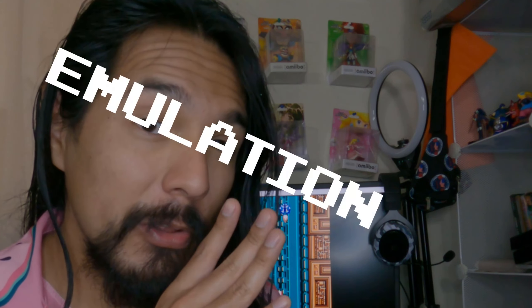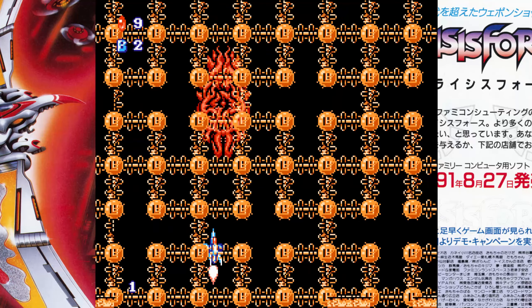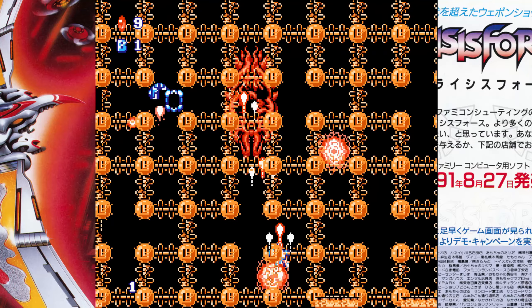If you see Crisis Force on eBay for 20 bucks, absolutely snipe it. But a loose card-only copy is literally around 100 American dollars, so good luck getting a physical copy. Obviously, take the emulation route — I'll surreptitiously suggest that — because Konami clearly doesn't care about this series, or rather the one game in this series. It's easily emulated.